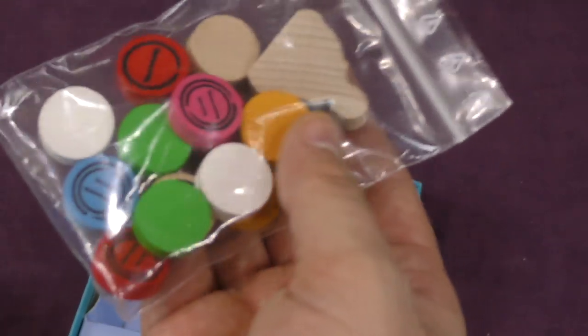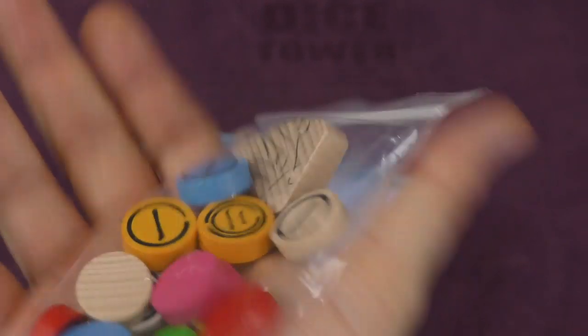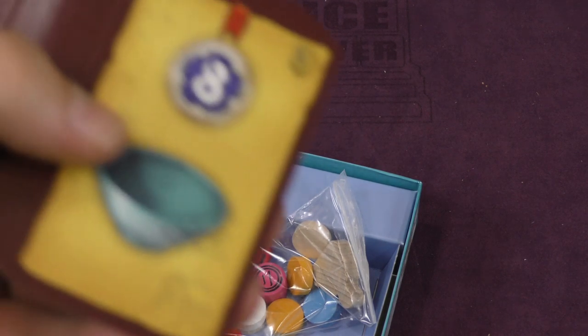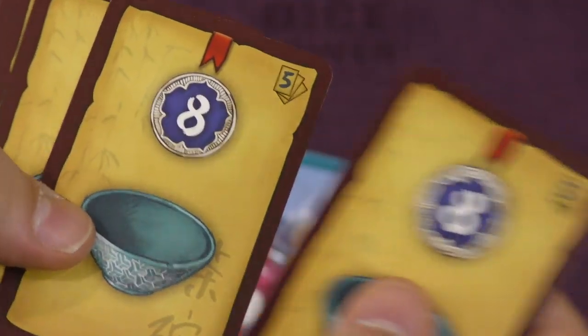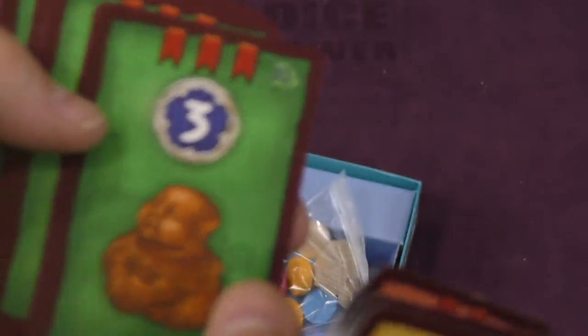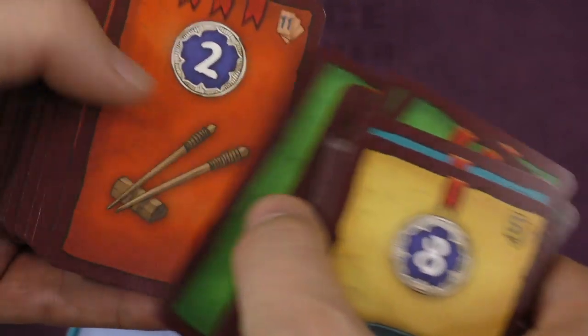A bunch of little wooden discs here per player and then a deck of cards, so let's take a look. The box seems a little big for what's in it. We have some bowls with eights on them, some fans with sevens, swords were six, umbrellas for five.